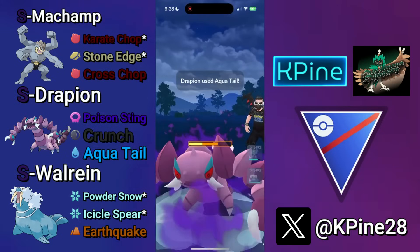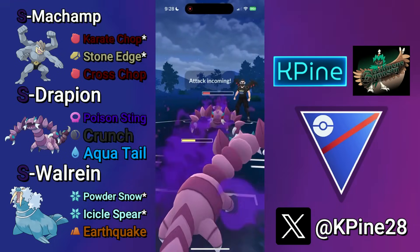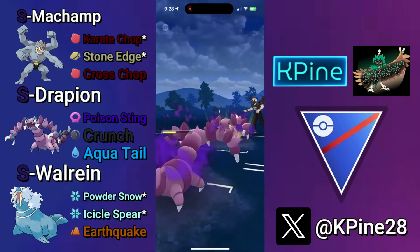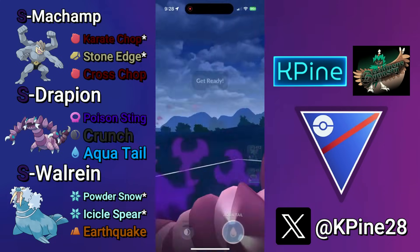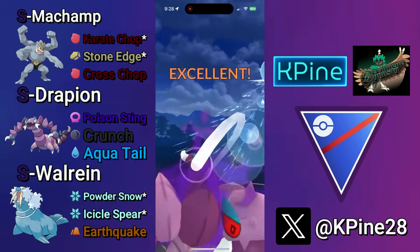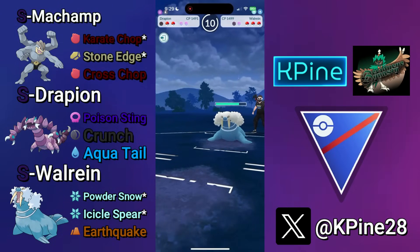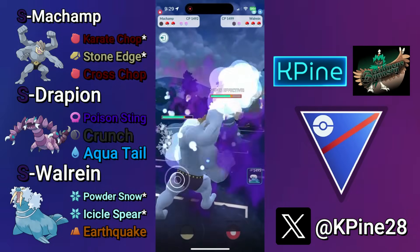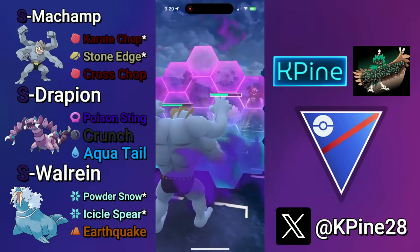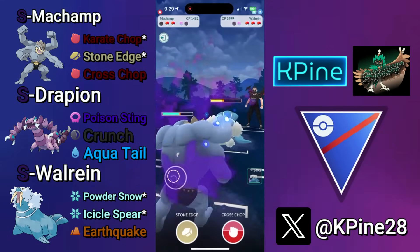This won't be quite enough to take out the Drapion because they shielded. If they let that Cross Chop go, it would have been enough. So we can let this go — two Aqua Tails is not enough to KO Drapion. I go for my next Aqua Tail right away, but they make a nice catch of that energy onto their Walrein, which is fine because they're now switch-locked into my Shadow Machamp. I can just shield as Icicle Spear will do a lot of damage.